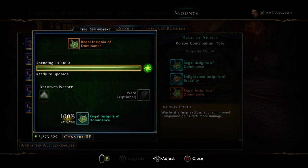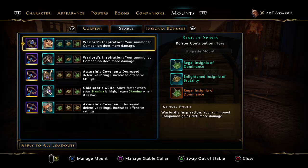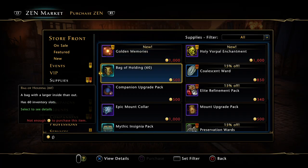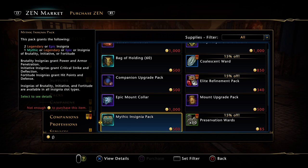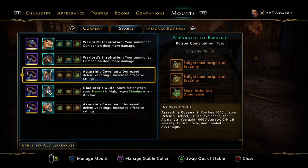Mythics are important, everyone knows that, however they are damn expensive. We need 2500 insignia powder. I'm not going to the Zen Market to buy these because you're not guaranteed the insignia you want - you'll probably get a mythic you don't want. When you try to convert that mythic you don't get 2500 powder back, you get around 1250 - half. So you need two unwanted mythic insignias to rank up one mythic insignia. I think that's one of the worst things in this game.